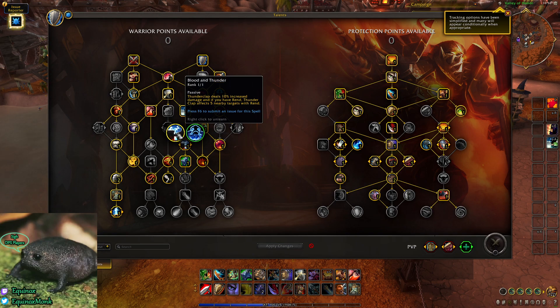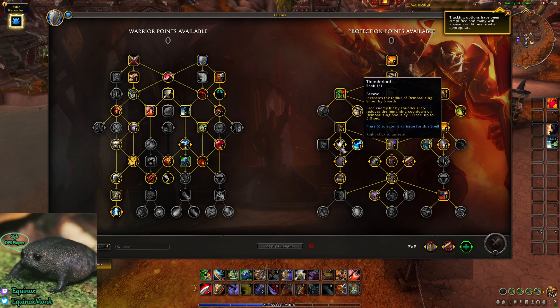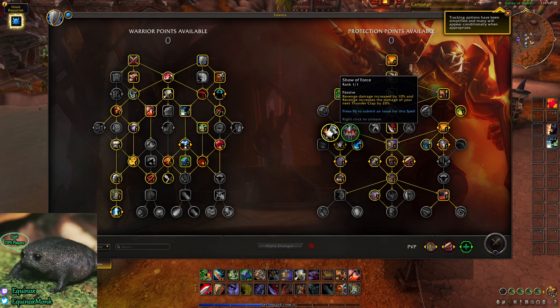Blood and Thunder's functionality was changed — whenever you Thunderclap, it just applies Rend everywhere. You don't have to Rend then Thunderclap; Rend is just built into your kit now, like Deep Wounds. Challenging Shout is just used to branch into the next tier — AoE Taunt, nothing special. Then we get Show of Force: Revenge deals 10% increased damage, and Revenge increases the damage of your next Thunderclap by 20%. This is key to the Unstoppable Force playstyle — if you're not going Unstoppable Force, don't worry about this talent.